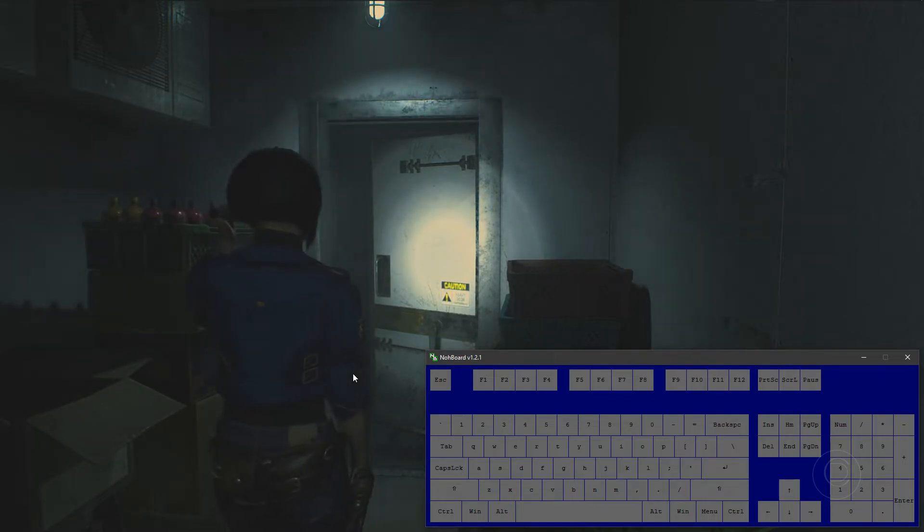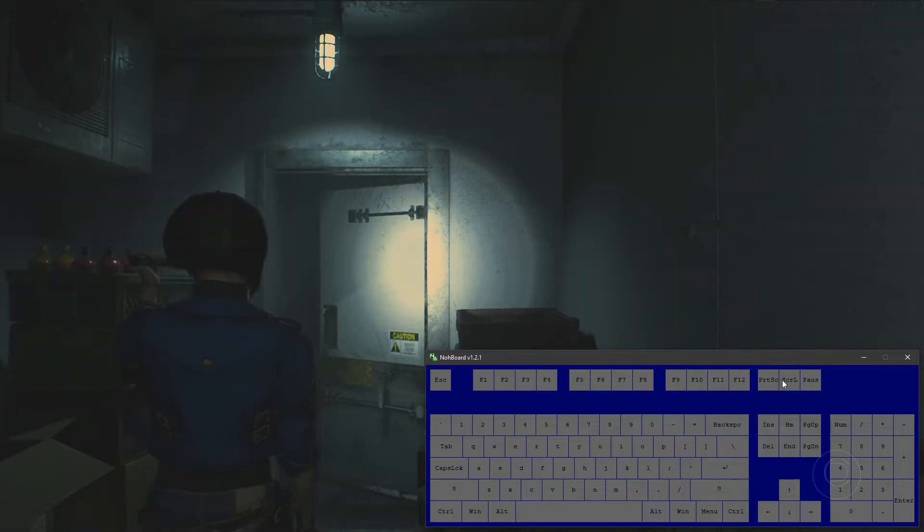First thing you want to do is stop the game — press Numpad 0, and as you can see the game is completely frozen. Then you can hide the HUD by pressing Delete, and free cam is Insert.